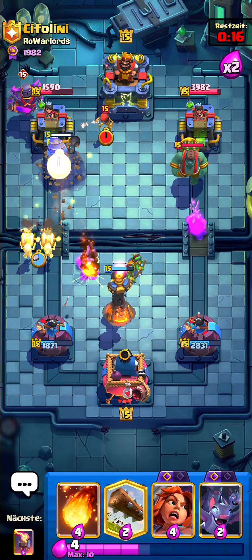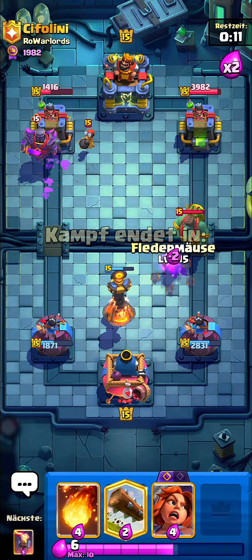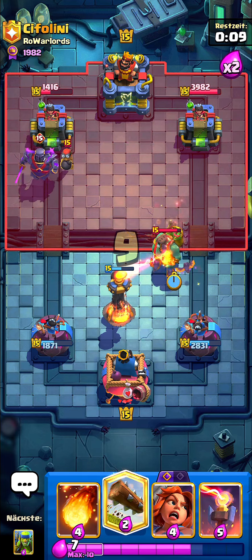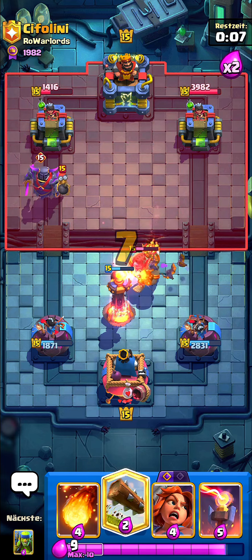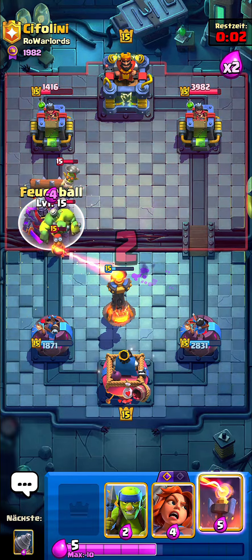Try to play your Infernos as late as possible guys, because this way you're going to save the Inferno Tower health and it's not going to die to Arrows Rage or their spells. Because if the Inferno Tower health is low, they're going to just Rage Arrows or Rage Zap or whatever spell combination they have and the Inferno is just gone.